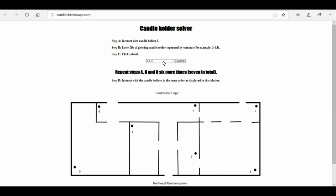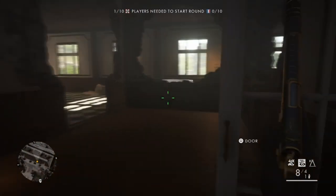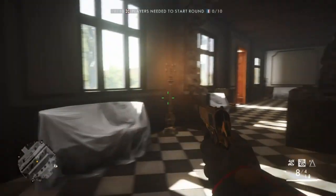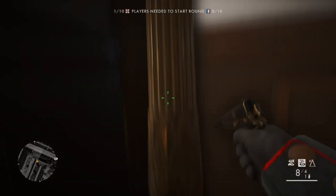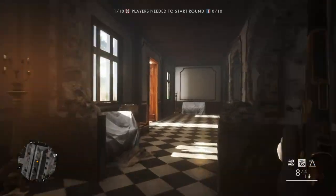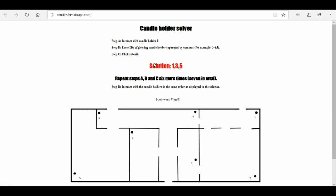Make sure you put those commas in, because if you make a mistake you have to do it all over again - you've got to do all this in one go. Interact again - two, four, seven - so put that code in. Then this time we've only got seven on, so you just input that one. This is the last one - once you've inputted it the website gives you your unique final code. In my case it's 1,3,5.